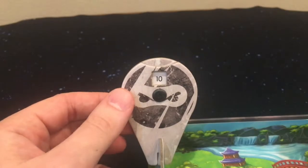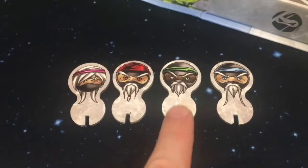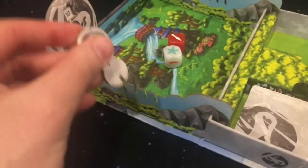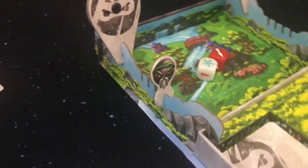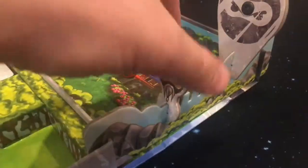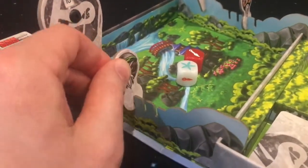You both start with 10 health, and this dial will keep track of your health. You'll choose one of the four sensei markers, which each have their own unique ability. Each time you use your sensei's ability you'll move it back one slot, so you can at most use your ability three times during the game.